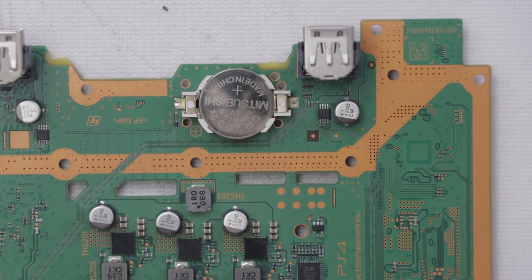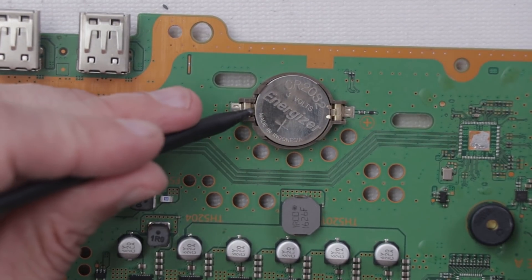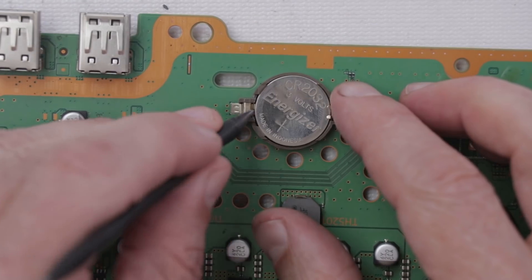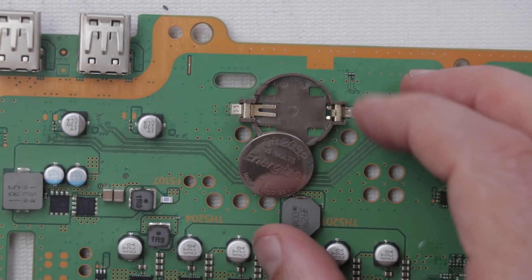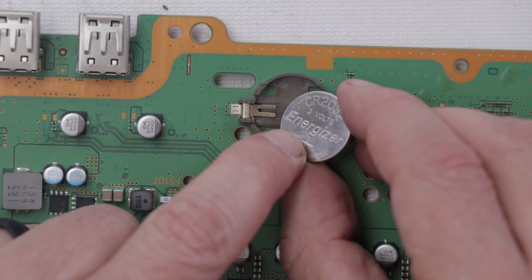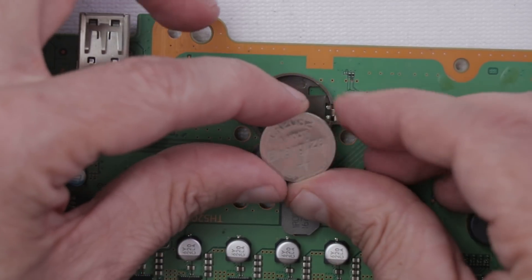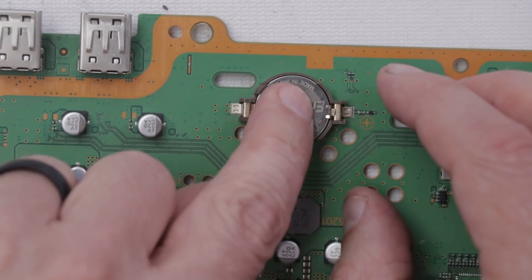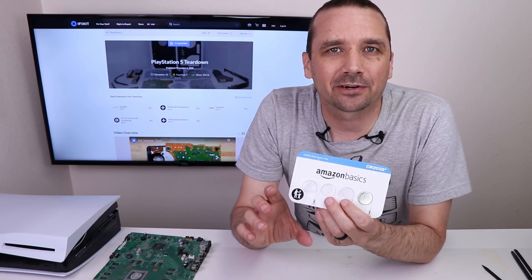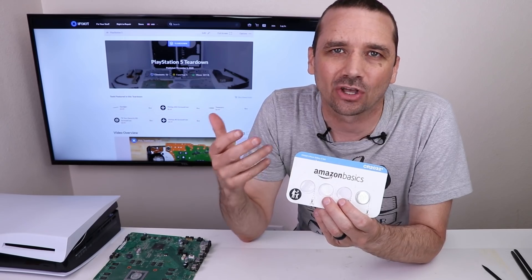Now let's look at a PS4 Pro. It's pretty similar to the other PlayStations we already looked at. Just get the spudger down here, push up, and it'll pop right out. Do make sure that when you install it, the plus side is up. These are CR2032 batteries. Now let's move on to the PS5 — you definitely want to make sure whatever battery you get is the highest quality you can get, just so it'll last as long as possible.